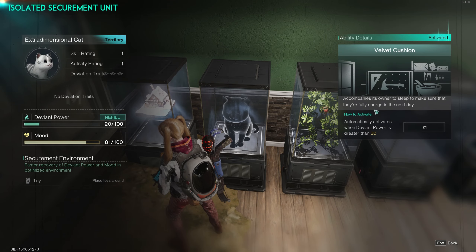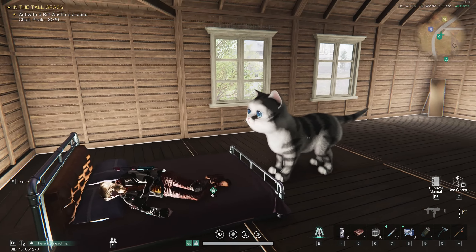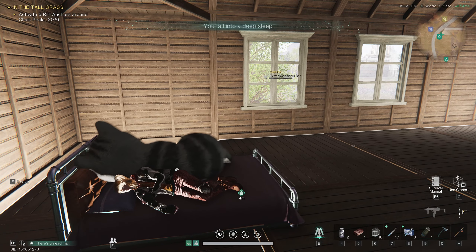Once in a securement container, your cat will join you when you rest in your bed. If you have a single bed, your cat will snuggle up on the floor beside you. But if you have a double bed, he'll actually jump onto the bed.